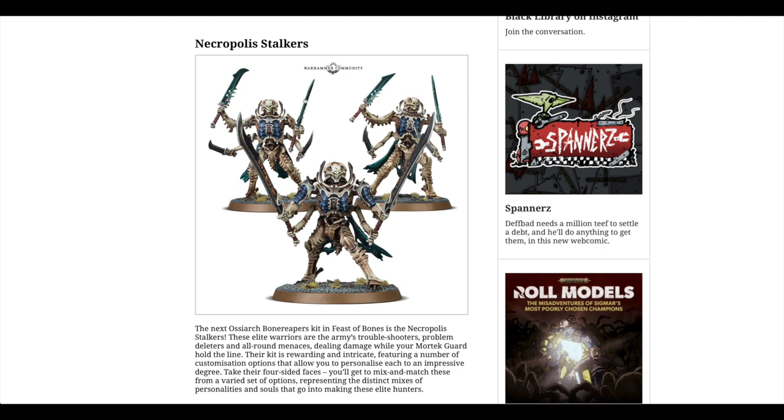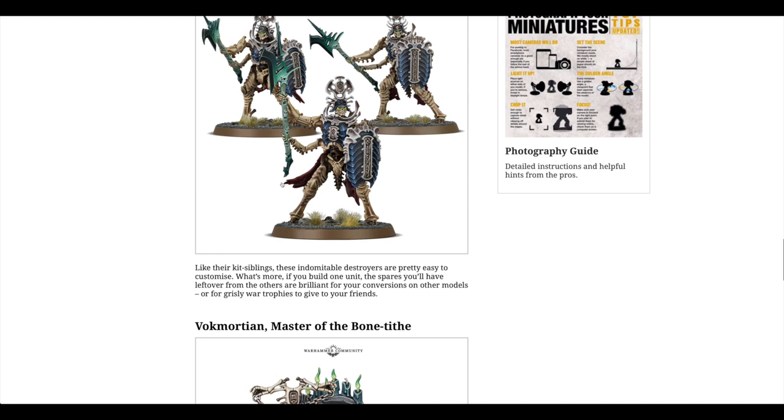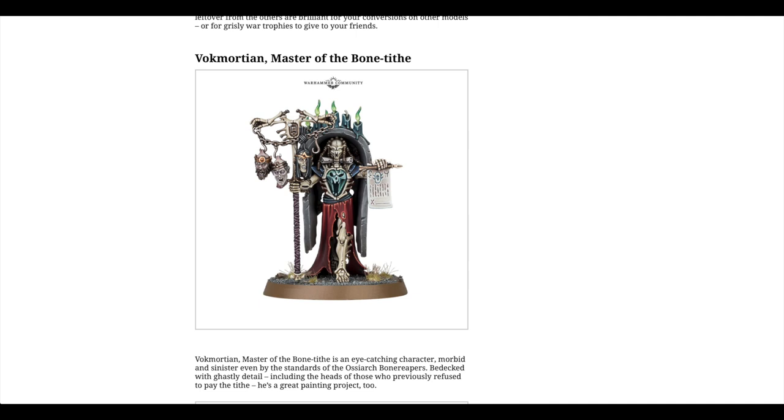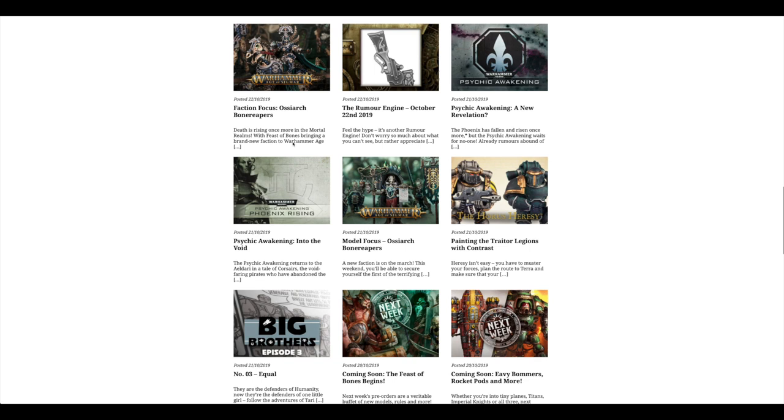Tyranid Warriors — but no. I like the fact that a couple of them are holding a blade each, and then this guy's got two whopping blades, holding them both with both hands. And then these guys as well remind me of Samurai — like Bone Samurai — with these halberds. And then Vok Mortian, Master of the Bone Tithe, with some heads there. Really really awesome looking models.